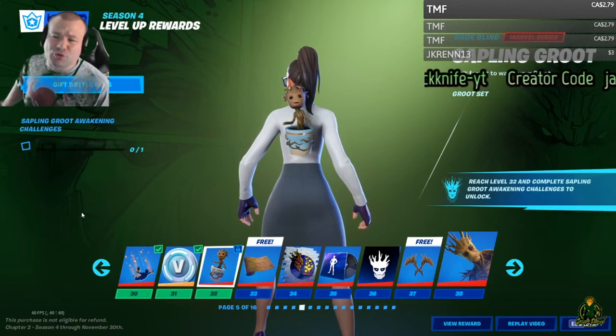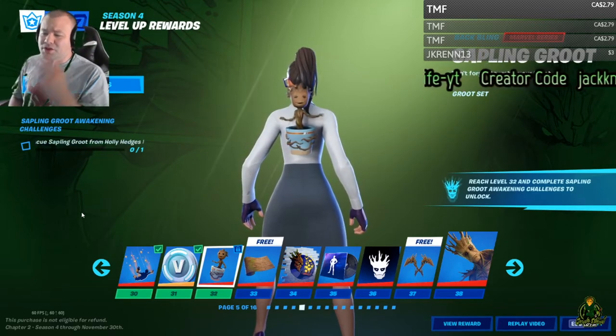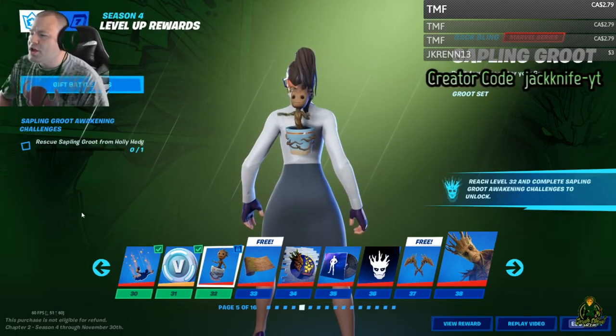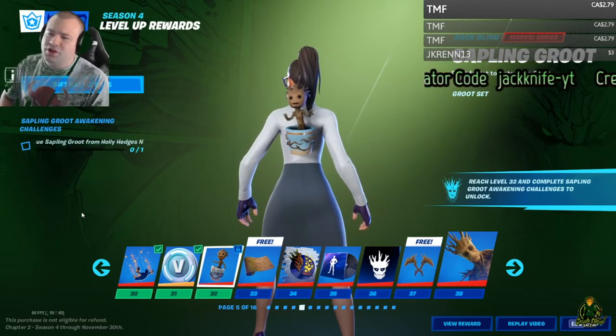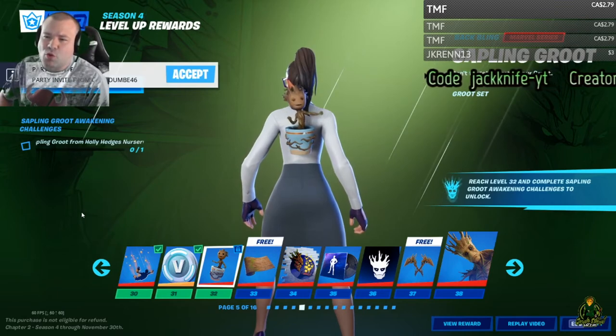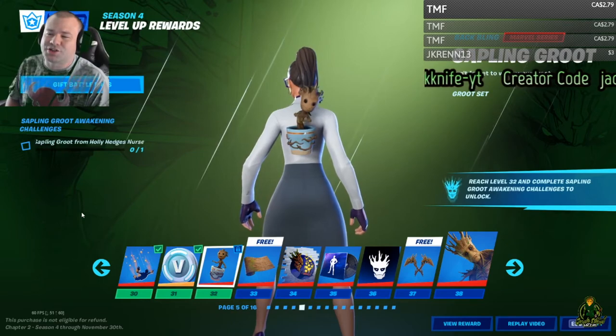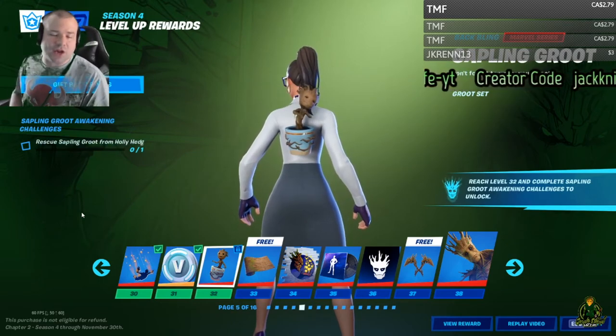If you don't know what the Sapling Groot awakening challenges are — this will get you the Groot back bling. First you've got to reach level 32, and then you've got to complete the Sapling Groot awakening challenge, which is to rescue a Sapling Groot from Holly Hedges nursery. So let's get to that location.